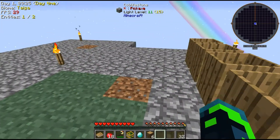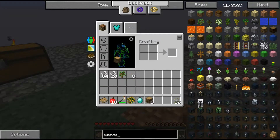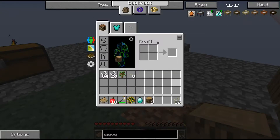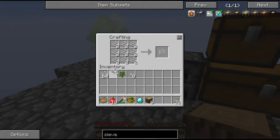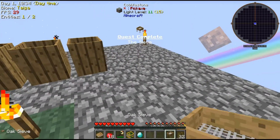We are making a sieve. We need two sticks, four oak planks, and two silk meshes which is just woven string. Keep forgetting that you only get one wood per log. And now we have a sieve.